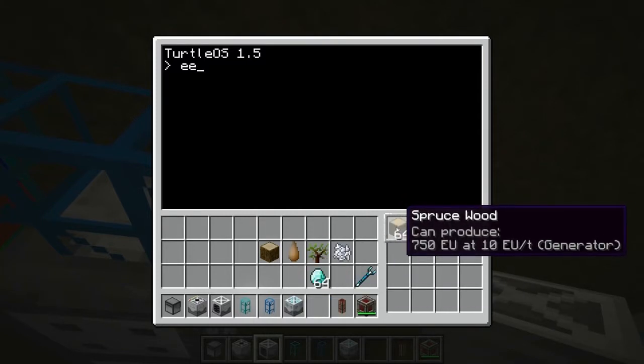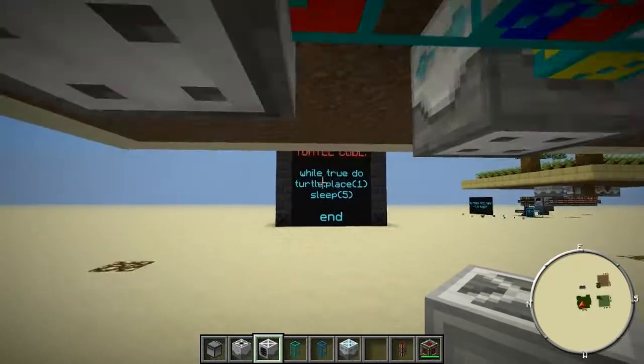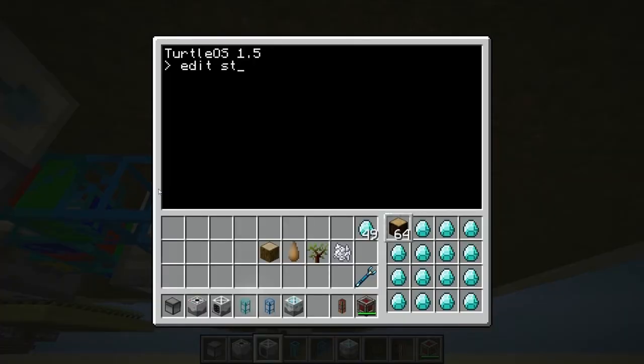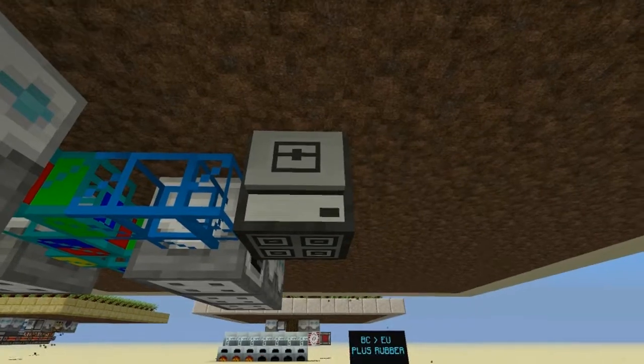To set this up, place a stack of any type of wood in the turtle's first inventory slot — it doesn't need to be a full stack but I like to fill it up. Fill the rest of the slots with any item like sticks or dirt. The code is really simple — go ahead and pause the video to write it down. Come back to your turtle, type 'edit startup' — this makes sure the program runs every time you start your world. Type 'while true do', then on the next line 'turtle.place(1)', then 'sleep(5)'. Five seconds is a good interval but you can adjust it. Save, exit, and reboot your program. It'll place a block there, but right now these aren't powered up so it won't do anything yet.